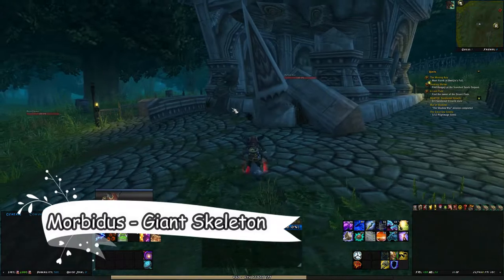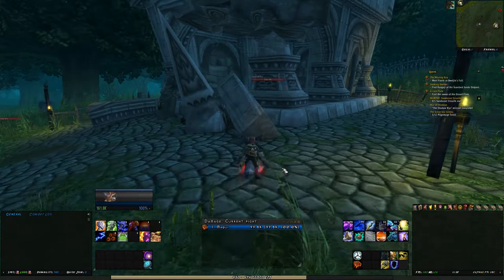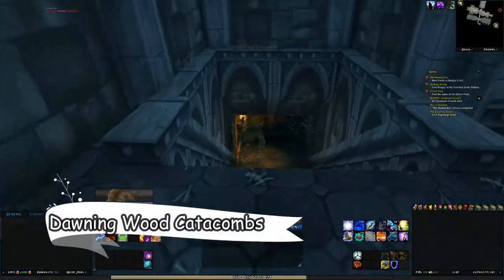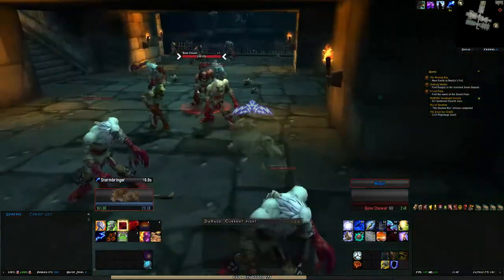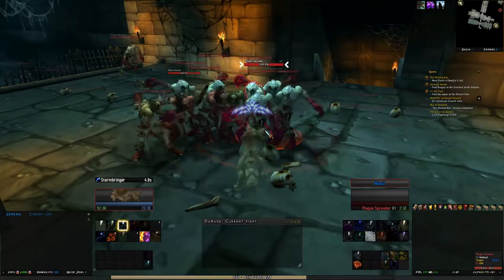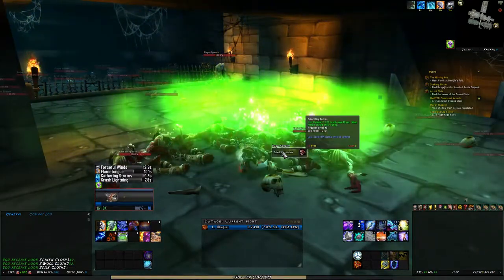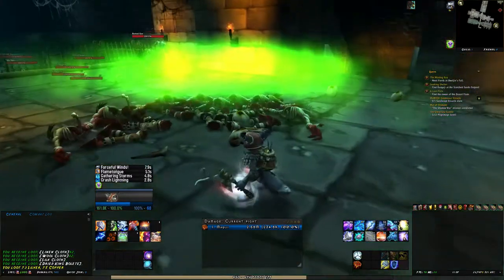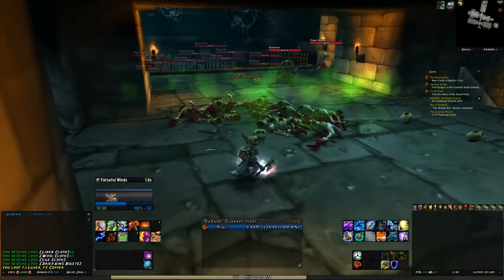Normally outside the tomb, Morbidus would stay here — that's a giant skeleton standing here. But it is the matter of the Darkling Woods Catacombs down here. As you can see down here we have a lot of ghosts, and these can be rounded up and killed. They drop both linen cloth and wool cloth. This place was actually thought of as a wool cloth-only place, but in one of the previous patches, Blizzard has changed this.